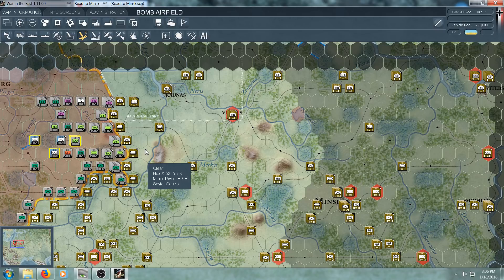This is the Road to Minsk scenario. We have to take Minsk, and it appears to be super easy to take Minsk. So this is partially a confidence-building scenario and partially a training scenario — the real challenge is how quickly we can do it. One of the main elements of the opening moves of Barbarossa was hitting the Soviet Air Force, so we should start with that.